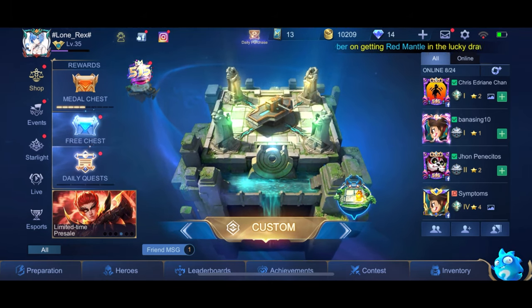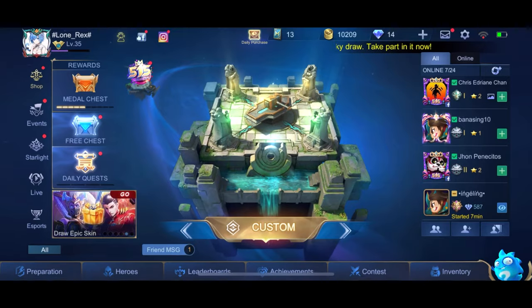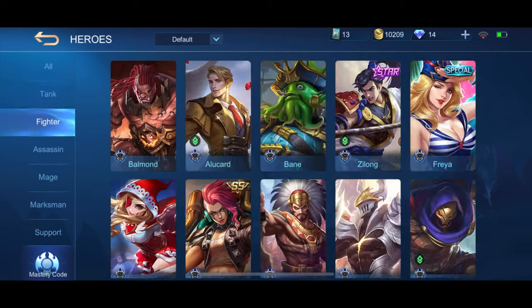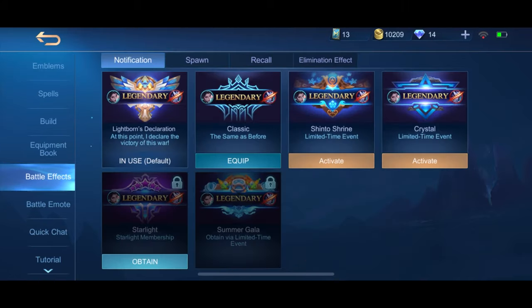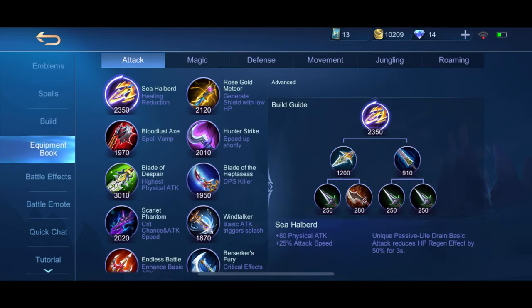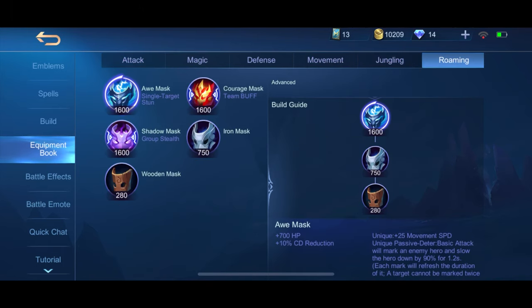I'm gonna show you guys how to use the items for certain heroes and their roles. There are six roles: Attack, Fighter, Assassin, Mage, Marksman, and Support. And I'm gonna show you guys how to use the builds and the equipment they can use, like Attack, Magic, Defense, Movement, Jungling, and Roaming.